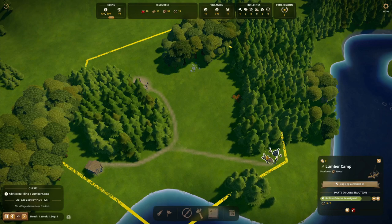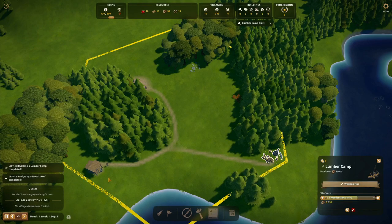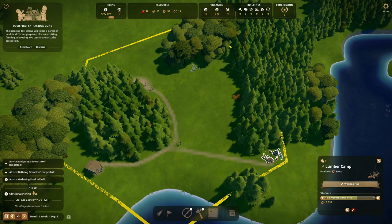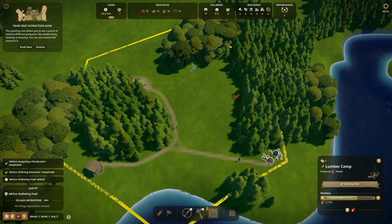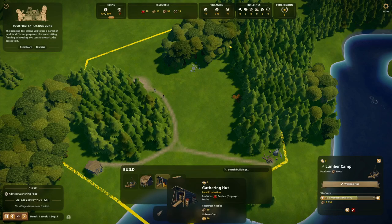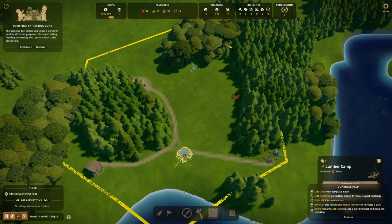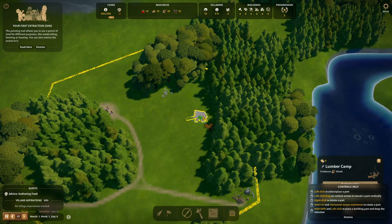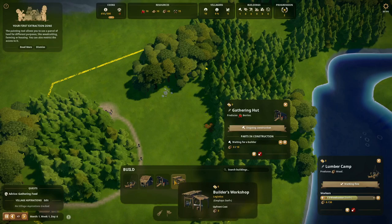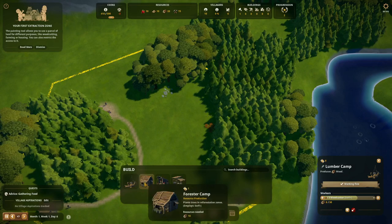Two woodcutters assigned. We already did most of the early missions because we set the extraction zones. Now we need to produce berries. The fun thing I like about this is that gradually things get more interesting — it doesn't just say 'build a berry gatherer and a granary'; now we have to think for ourselves. We just have to produce berries. There comes the gathering hut. I think we also need a granary soon, but we can't place it yet — we'll have to wait for that to unlock.